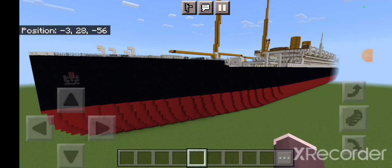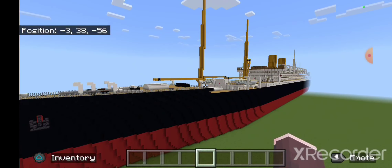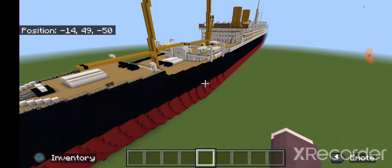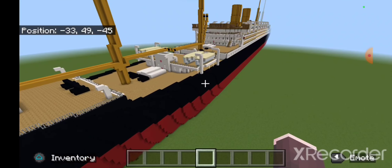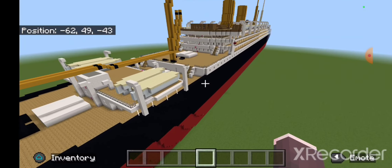Hi guys, I'm back for another Minecraft ship preview video, and today it's the SS Kaiserin Auguste Victoria — I think that's how you say it — or later known as the Empress of Scotland. This is her German configuration and I've just finished it.